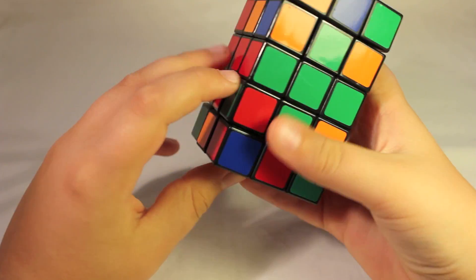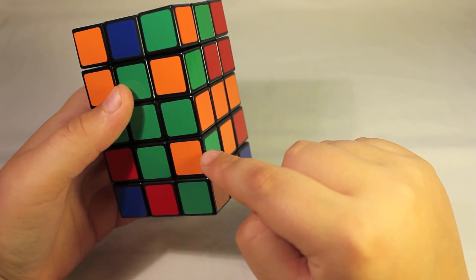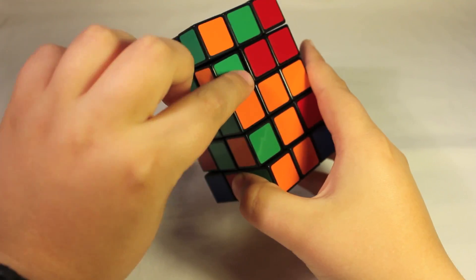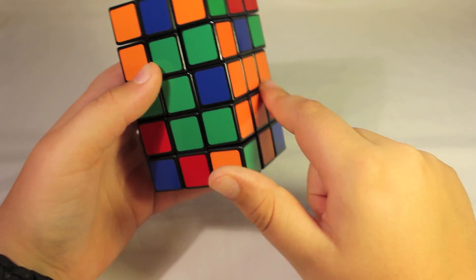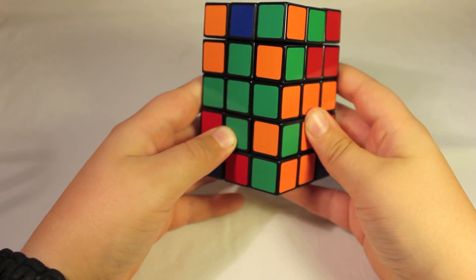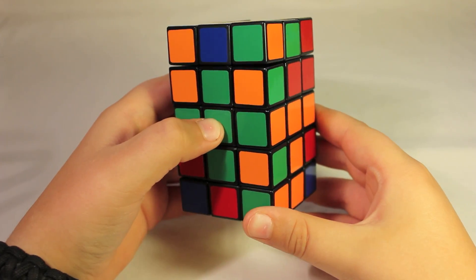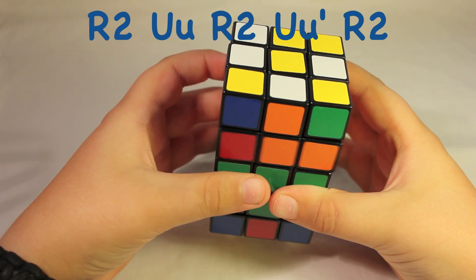Now we're going to do the corner pieces. For each corner slot, there are two pieces with the same colors — but although they look the same, they're actually different. This piece here, when matched up with its colors, has the colors flipped. But this piece, when matched up with its colors, is not flipped. You are going to look for the piece that is flipped from the original colors. Place it above where it needs to go, then do this algorithm: R2, UU, R2, UU', R2.